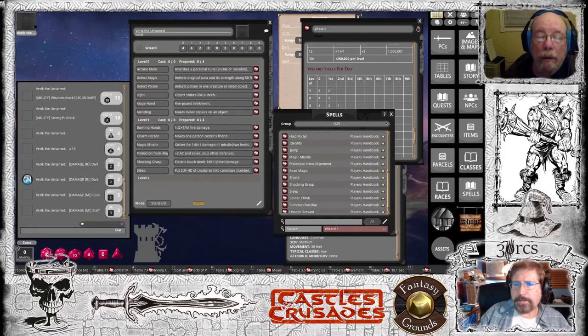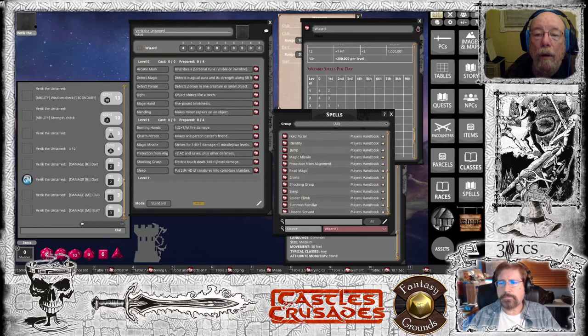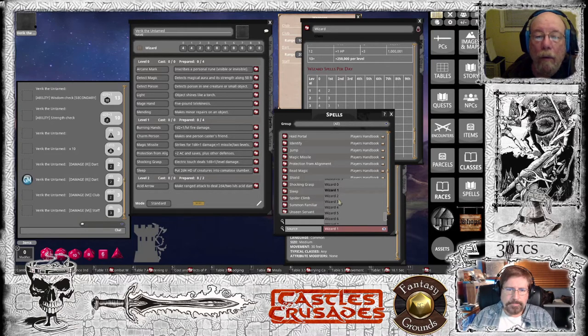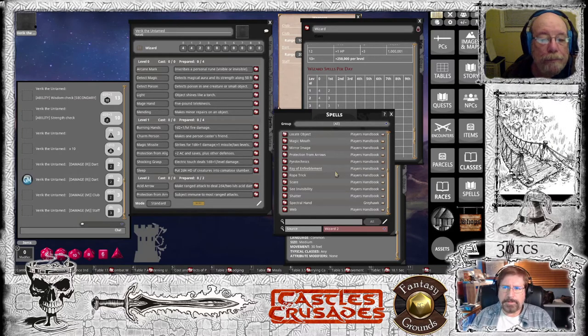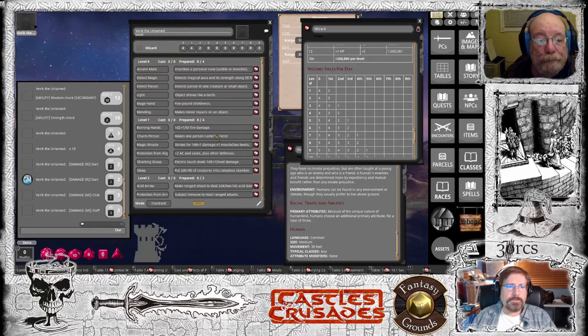Let's pick out a couple of second-level spells so we can program those as well. Let's do acid arrow. Then you can pick out some others if you like. I think I can program ray of enfeeblement — make their strength go down. Web would actually be an effect. So we've got the spells.